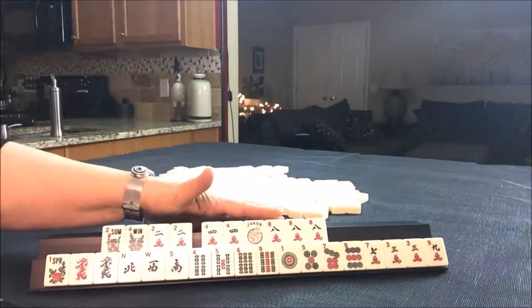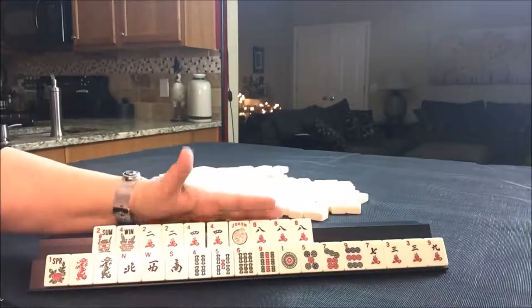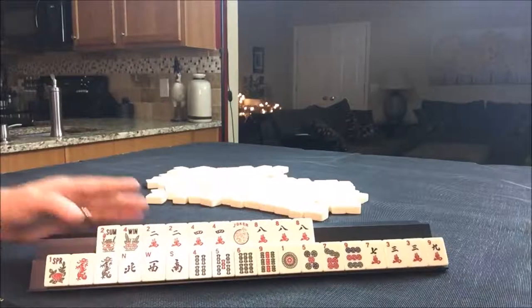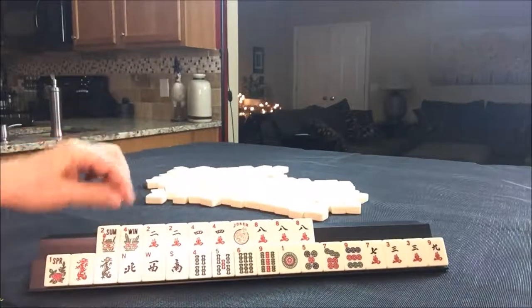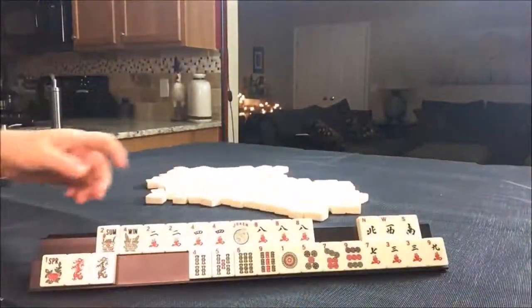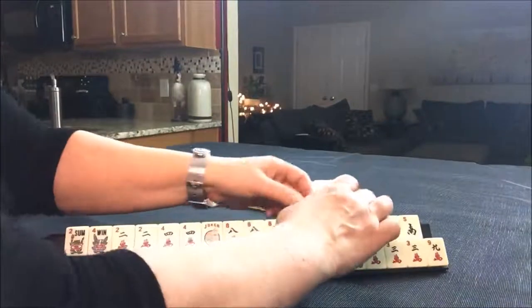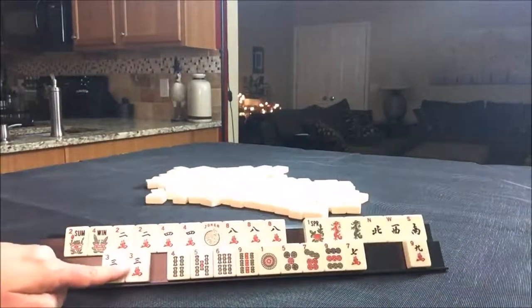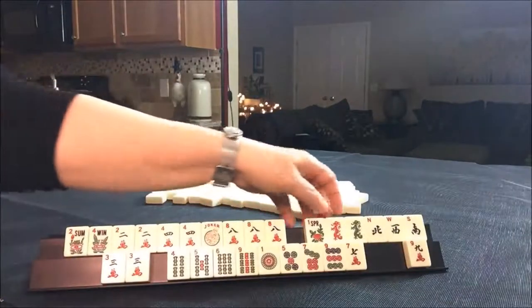We have 4, 8, 10 tiles toward that 2, 4, 6, 8 hand. So let's see if there's anything we can do with the rest of them. Let's put these winds up here, and then the dragons and the flower.